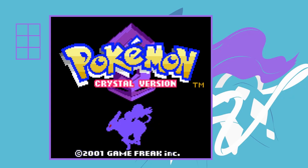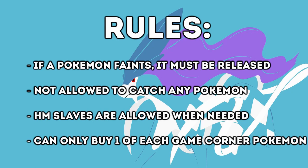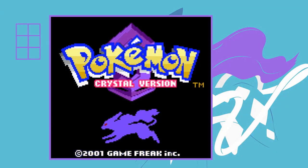The name is pretty self-explanatory. I'll be following the normal Nuzlocke rules — if a Pokemon faints it's effectively dead and I have to release it. In a normal Nuzlocke you'd catch the first Pokemon on each route, but I'm not allowed to catch any Pokemon apart from HM slaves which I won't use in battle. So I'll have to rely only on Pokemon that get given to me or that I can buy, like game corner prize Pokemon. This severely limits the Pokemon available to me and should make this a difficult challenge.